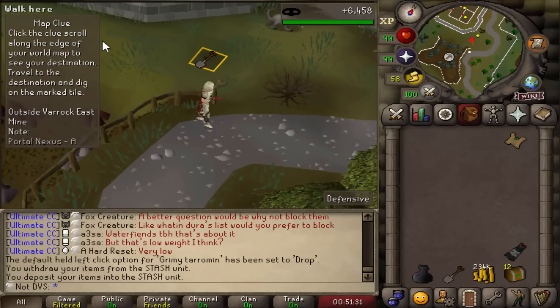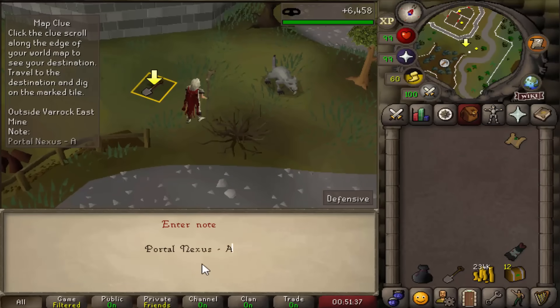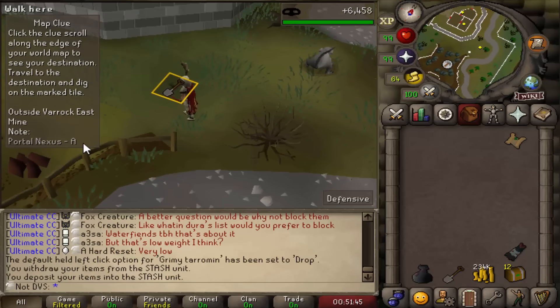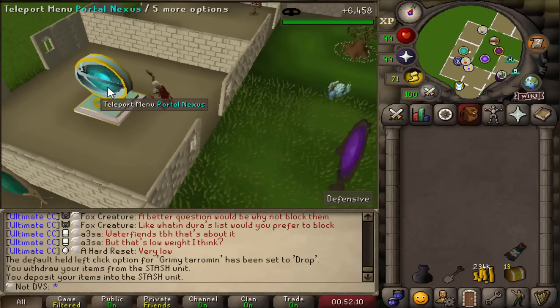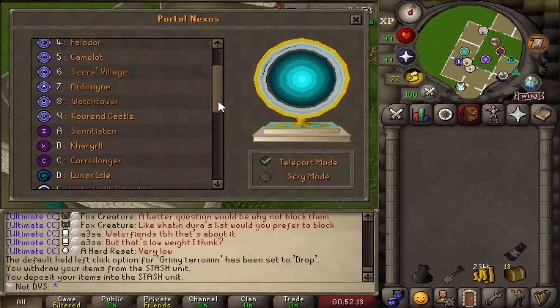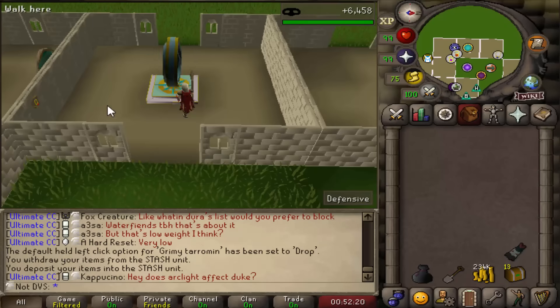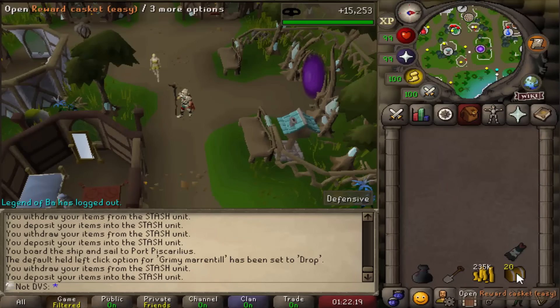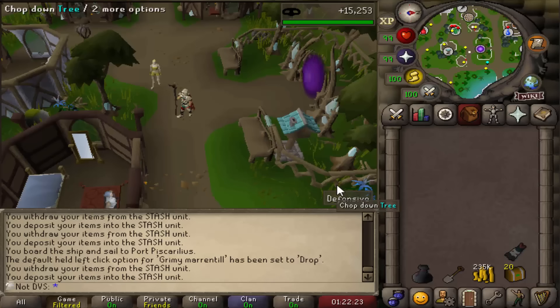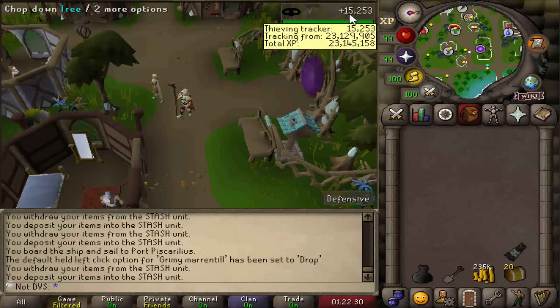Another thing I wanted to mention — if you guys didn't know, with these clues you can hold Shift and right-click them, and you can set notes on them. It makes it a lot easier for doing things at a glance and makes them a lot more AFK. For instance, on this one I set it to 'Portal Nexus A'. For all my steps, I can just go to my Max Cape and left-click it, it'll teleport me to my house, my Nexus is right there, and all the teleports correspond with numbers or letters — so setting notes means I don't have to read them all the time. Having the Nexus didn't seem to change much though — I still got 18 total EZs done that hour, same as last time. I probably expect between 15 and 20 depending on pickpocket luck. Also, 15,000 Thieving XP that hour.